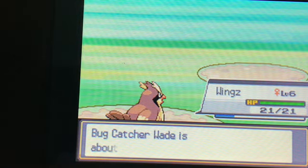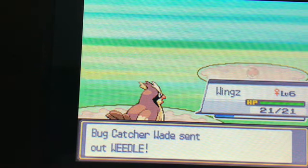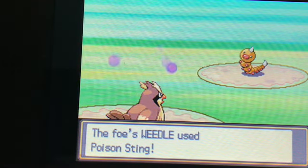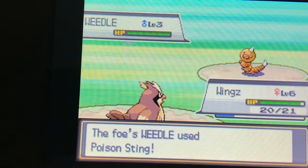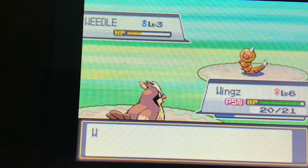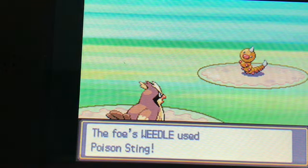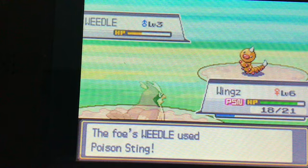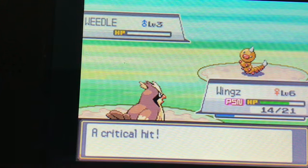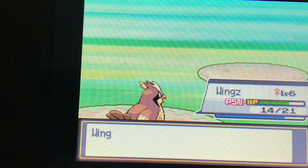Weedle — keep battling. Poison Sting hurt us and it's poisoned us. That's not fun, especially because poison deals damage each turn in this status condition. Let's just go ahead and tackle it again and hopefully knock it out. That gave us a critical hit — down goes Weedle, 33 XP.